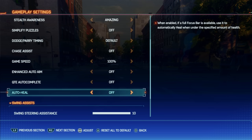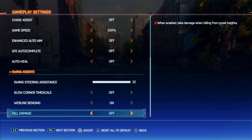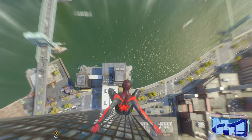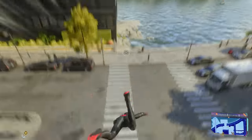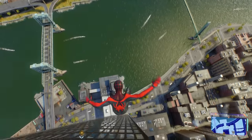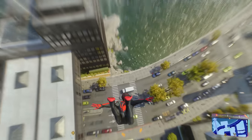But if the game is too easy for you, they also have options to make it more difficult by turning on fall damage. This makes web swinging and wingsuit gliding a little bit more risky and challenging, as you'll have to pay more attention to how fast you're going when swinging or gliding too close to buildings or the ground. I personally turned this option on, as I found it to be a lot more fun when going around the city exploring.